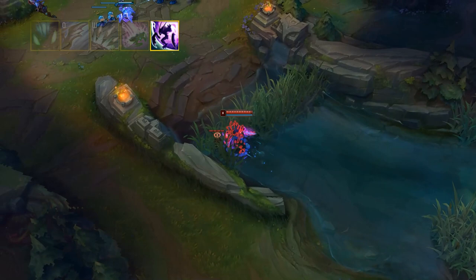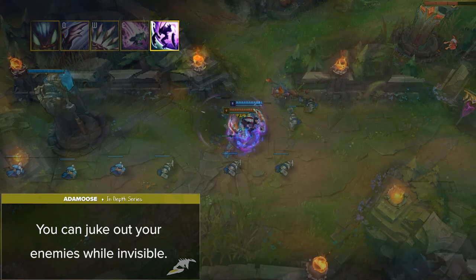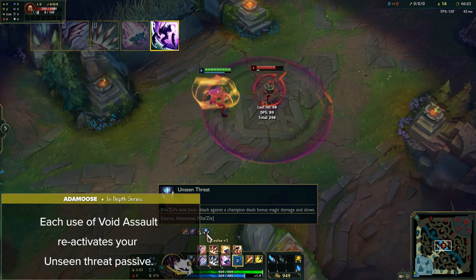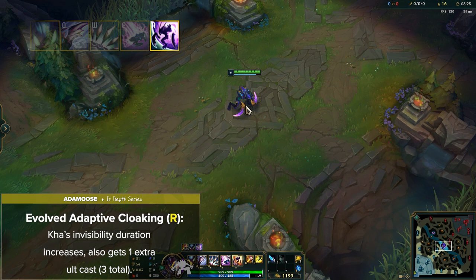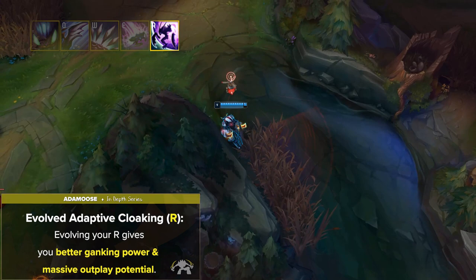This is a massive outplay tool since you can juke out your enemies while invisible, pretending to go one way and then juking the other. It can also be used to sneak out of a bush, getting right behind an unsuspecting enemy to one-shot them. Keep in mind that each use of Void Assault reactivates your Unseen Threat passive, allowing you to get the extra damage and slow every time you go invisible. If you choose Evolve the Depth of Cloaking, Kha's invisibility duration increases while also giving him 1 extra ultimate cast for a total of 3, each lasting 2 seconds — giving you a total of 6 seconds of invisibility, which is actually extremely long. Evolving your R gives you better ganking power and massive outplay potential due to such a long stealth duration.